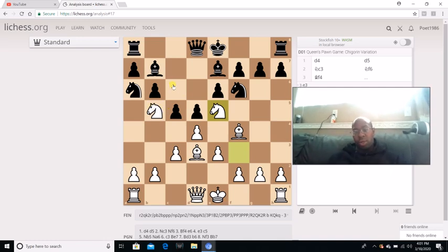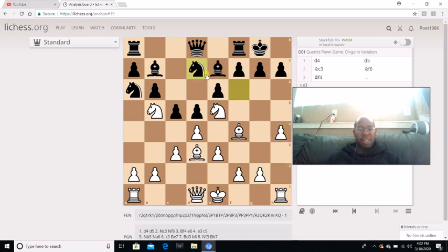After Knight E5, black castles. He definitely wants to try to bring his knight back and maybe exchange this annoying knight off of B5. But I actually do something else — I go H4. My opponent decided to go Knight FD7 to try to get this annoying knight off of E5. But then I go Queen H5, which is what I did. Right now I'm threatening Queen captures H7 checkmate.